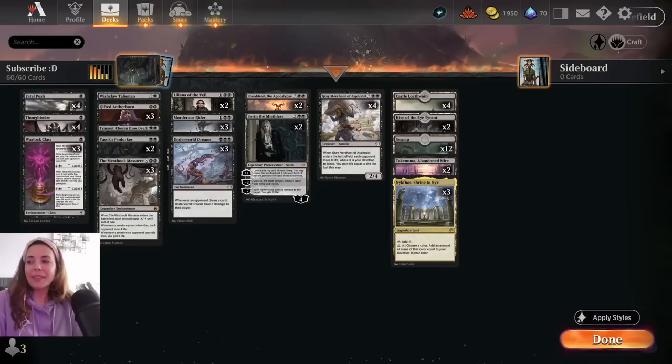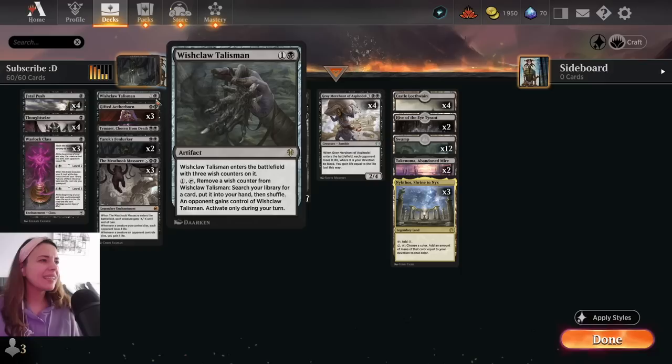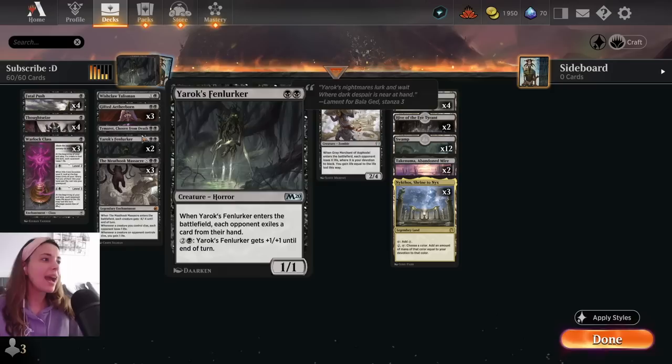We didn't even need the Grey Merchant there. Very nice. That's a wrap, everyone. I hope you enjoyed it. I really liked the games. This deck is really fun. If I would change something after playing these games, it would be to maybe get more Tymaret — Tymaret was really good. And even though it's legendary, you can only have one on the board at a time, but I think it's better than Wishclaw Talisman. That didn't do too much for us. Or even Yarok's Fenlurker. So I don't know, maybe I would do some changes there.